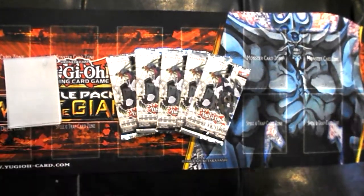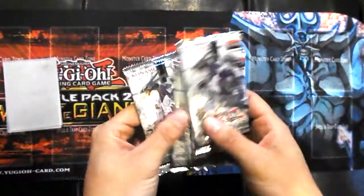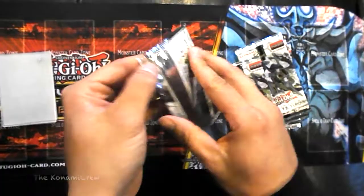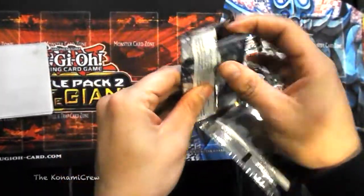What's going on everybody, it's T-Red back from the Konami crew here to do a little unboxing for you. I got five packs of Shining Victories and we are going to be hunting for the Crystal Wing Synchro Dragon or Ghost Reaper and Winter Cherries. Let's see what we get here boys.